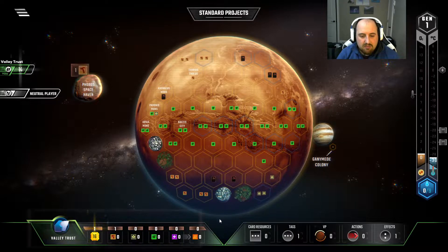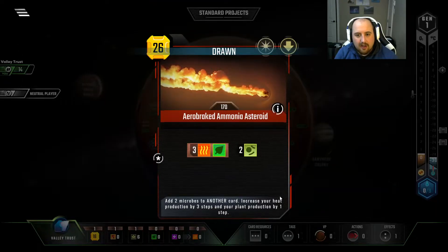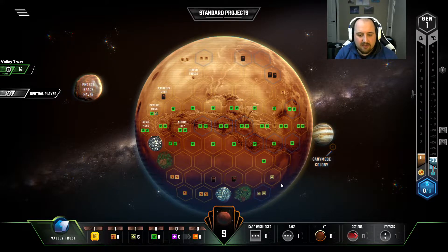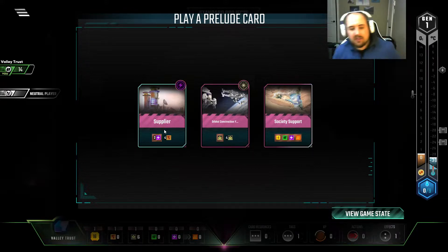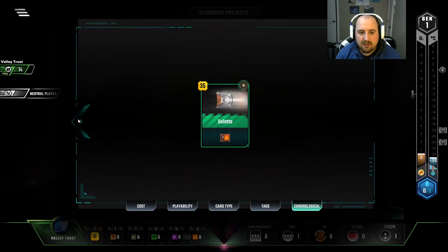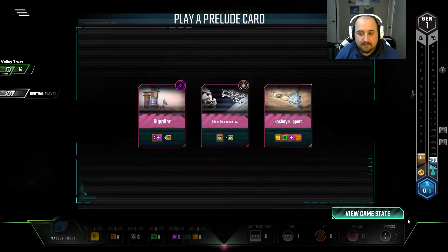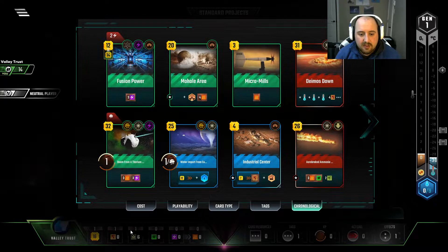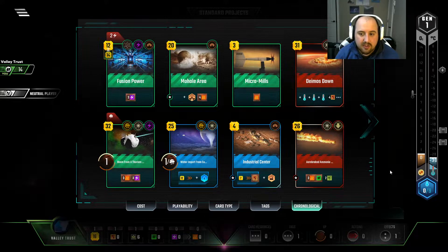So we're also maybe gonna get a loan. I think a loan would probably be one of our better cards. Here's the energy tag I wanted and needed, and it comes with some steel, which I think is pretty powerful, but the titanium is also really good. Because I wanted to use the titanium to get at this bad boy, but without a Jovian tag. With the titanium, I could get Saletta. But that's not that good — it's just not that good.